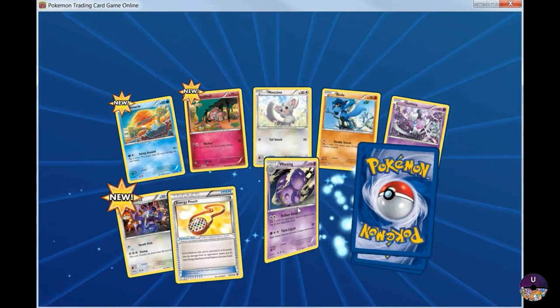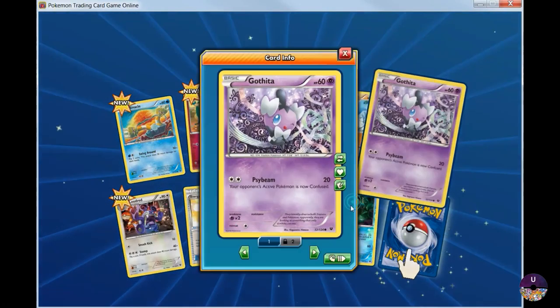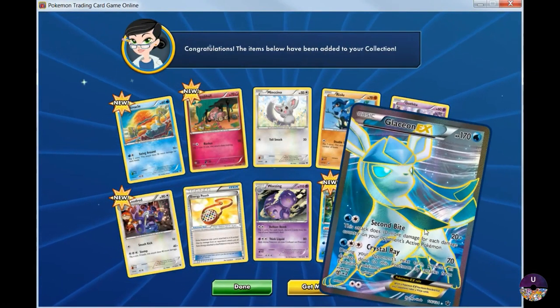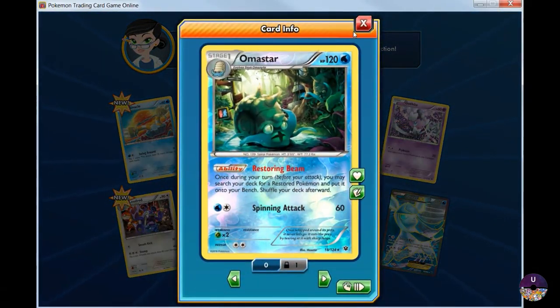This is going to be the last pack. Let's go with the one on the left. Oh nice — Glaceon Full Art EX! Crystal Wave: during your opponent's next turn, prevent all damage done to this Pokemon by attacks from evolution Pokemon. Oh nice. Amastar.